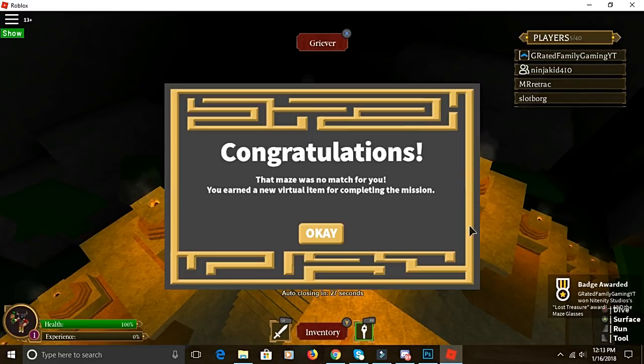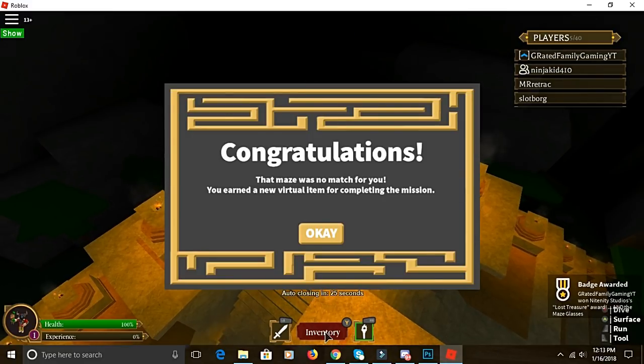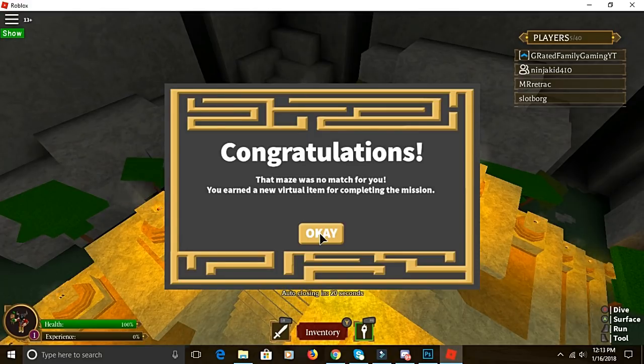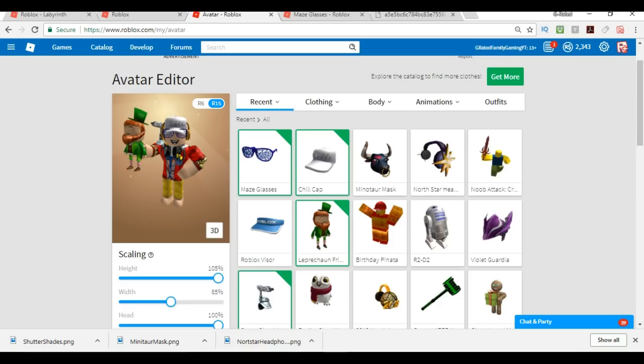If you get the treasure, you get your cool maze glasses. You get this congratulatory message that says good job, you've got your virtual item in your inventory. Let's go take a look at that cool virtual item — we've got these maze glasses here that will be in your inventory. They look pretty cool, pretty cool with my chill hat as well.